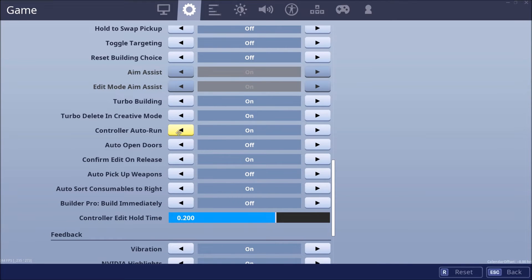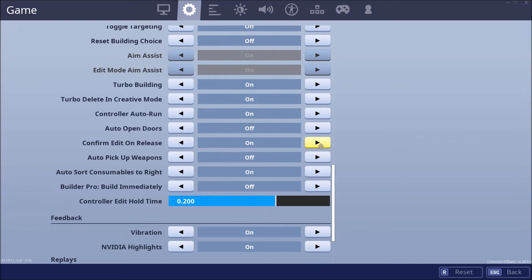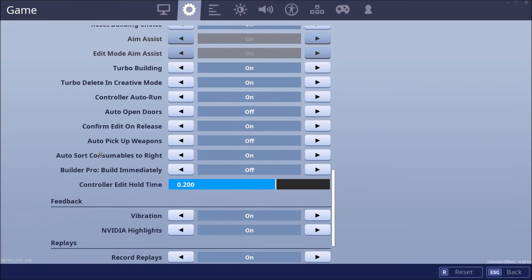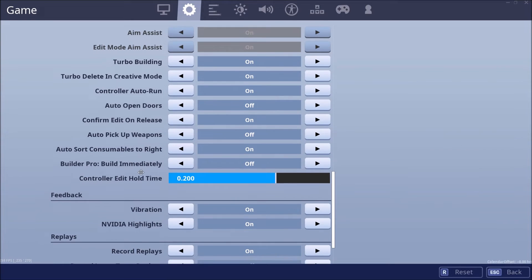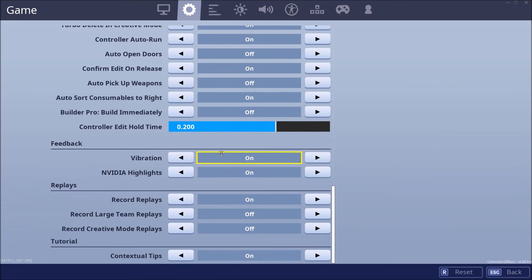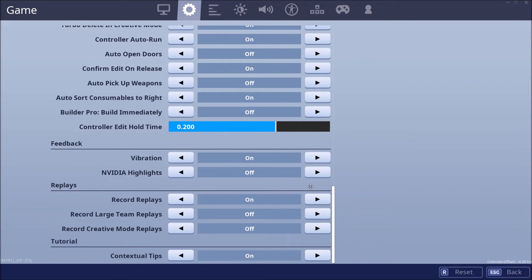Turbo building on. Controller auto-run. Auto open doors. Edit on release — this is a new thing and I have to get used to it. I've been playing with it on for like two days. Yeah, I can edit a lot quicker obviously. Auto pick up weapons: off — you don't really want that. Auto sort — I have to put it on. Controller edit hold time. Vibration: I have it on. NVIDIA Highlights: I have it on but I don't actually have it enabled in NVIDIA. I might turn it off actually — I might get more FPS.